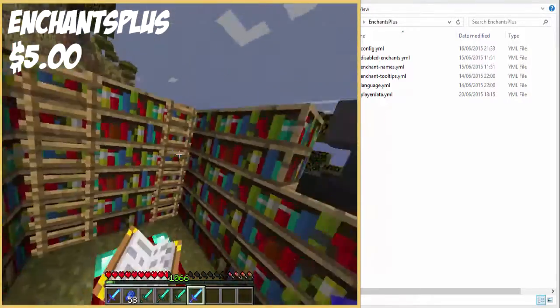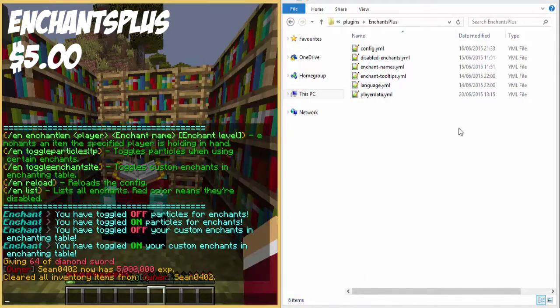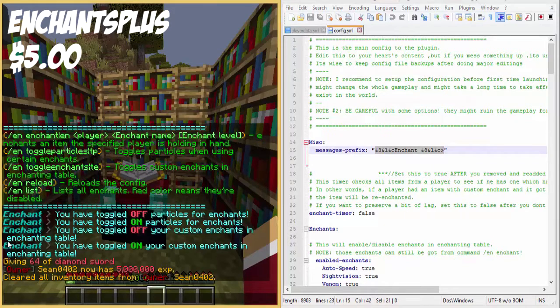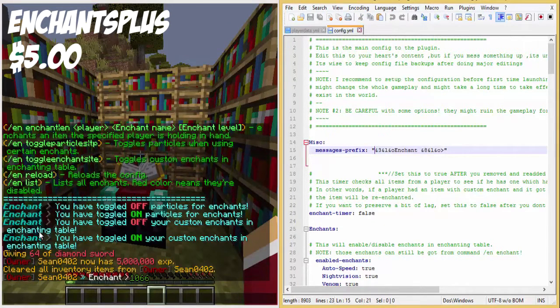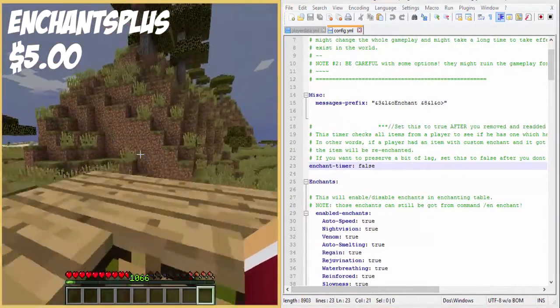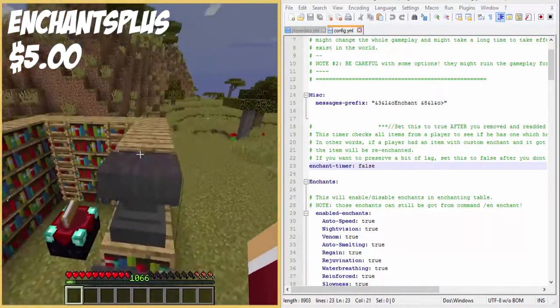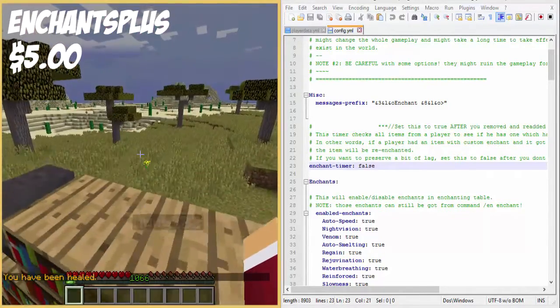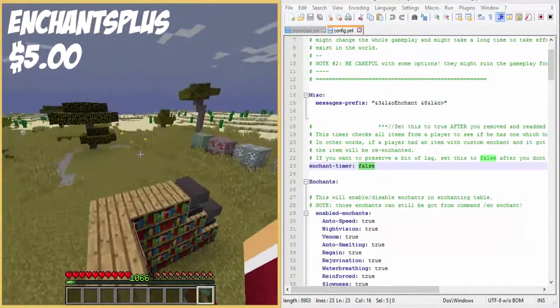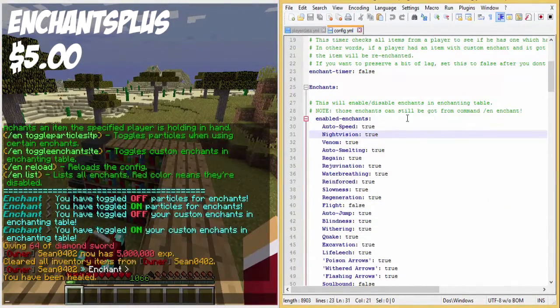Now I'm going to hop into the config and show you it from in-game while also having the config open. The first thing in the config is the message prefix - when I type you can see it says 'enchant' with colours. There's the toggle for the custom enchantment table. And if you have an old item with a custom enchant that's not working, setting auto-convert to true will automatically convert it and make your custom enchant work again after reinstalling the plugin.